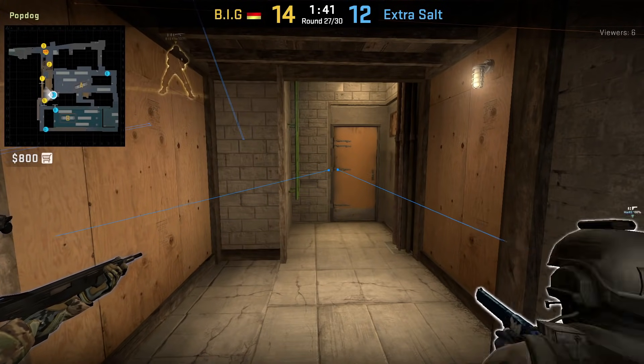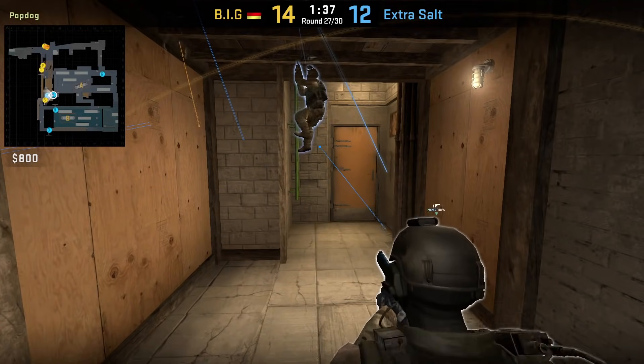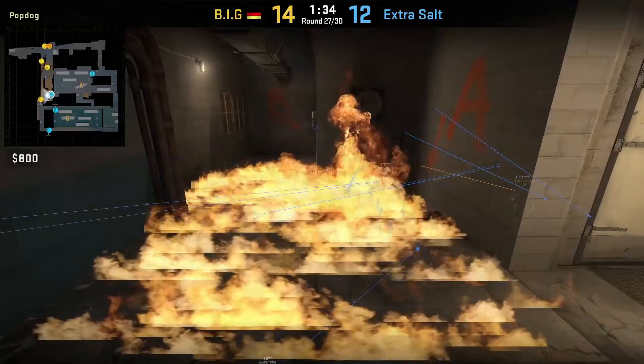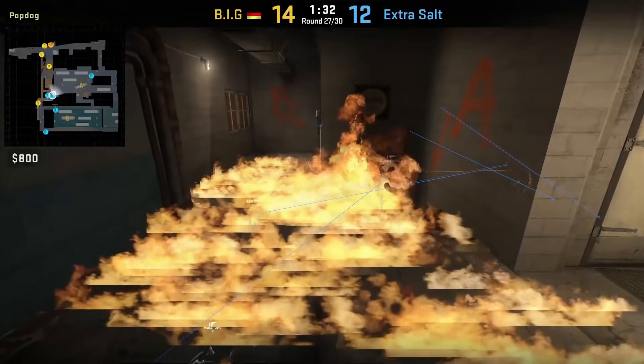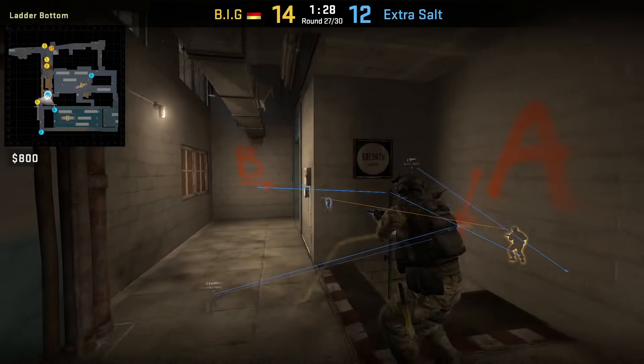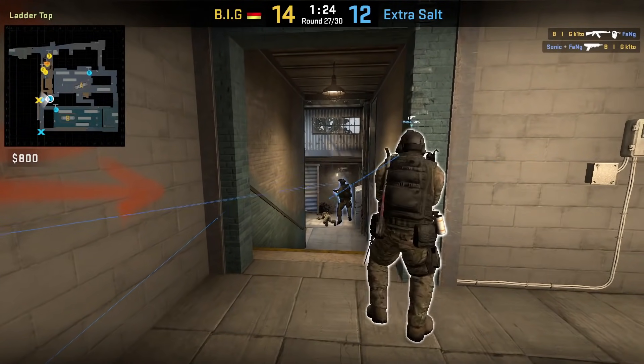Nardot here with the new CSGO Pro Tricks video. The first trick is on the Train map from Extra Salt. Markey is going to molly above pop, and Sonic goes up the ladder with a mag 7 to peak top without taking damage. I've seen Bubslee show this trick off in an Astralis tutorial video. Sonic isn't going to spot anyone, and he hears Keto shooting towards bottom stairs. After the molly ends, he goes up the ladder to flank and kill him.